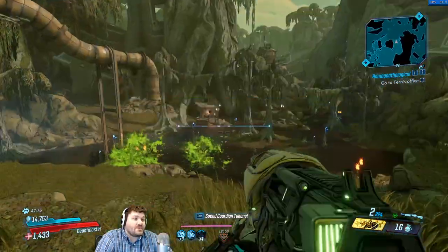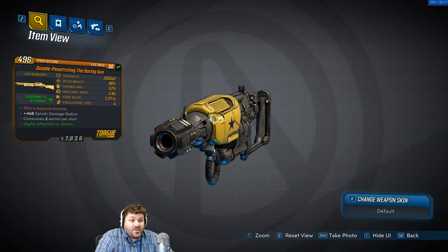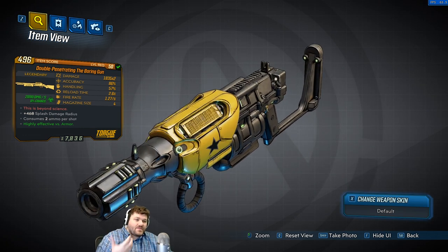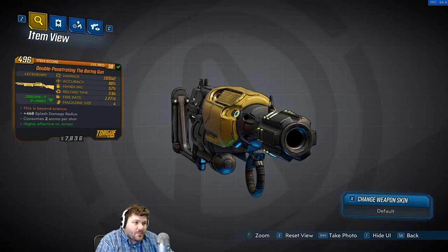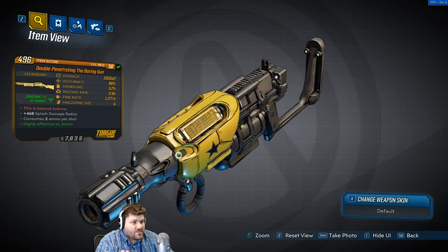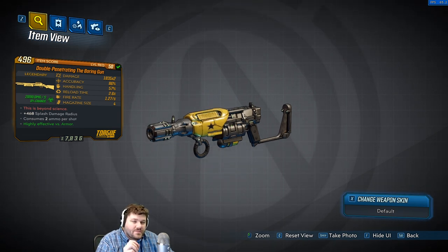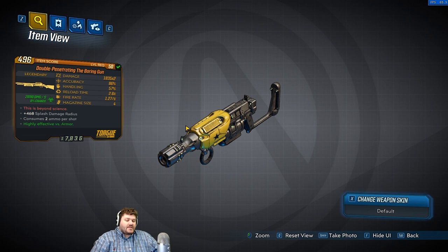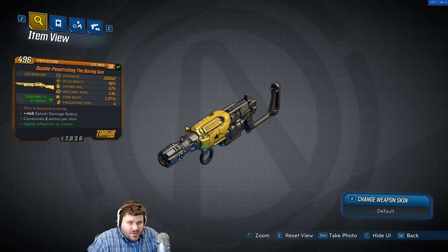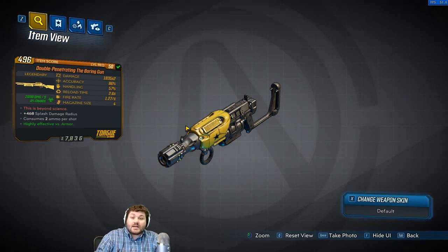This thing is so much fun — you guys have got to go get this. I actually got mine from the Circle of Slaughter. I can't exactly remember which one unfortunately, but looking at this gun I cannot figure out where the blades come from — though it does say it's from beyond science so it doesn't really matter. It kind of has a Russian mad scientist vibe with the little star and overall appeal. If you're looking to get one, I think it drops from any of the Circles of Slaughter. If anyone knows exactly where it drops, please put it in the comments so we can all be educated.